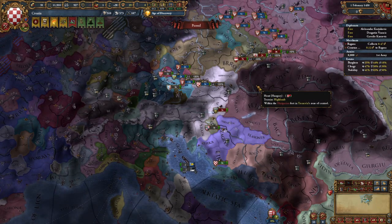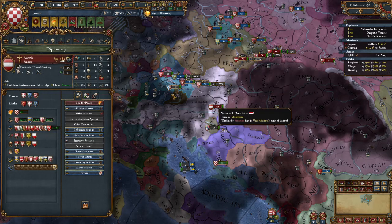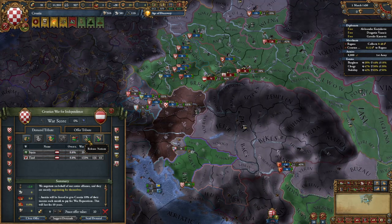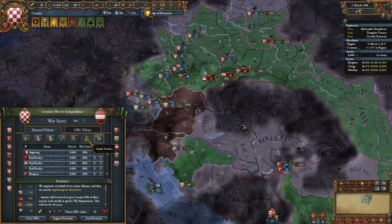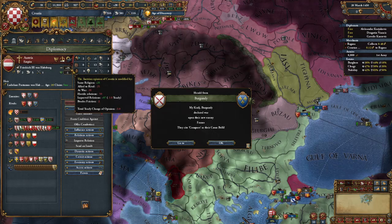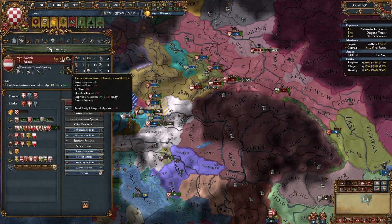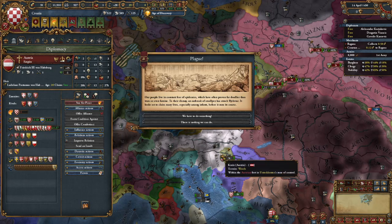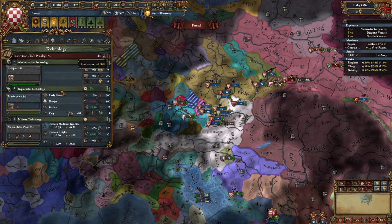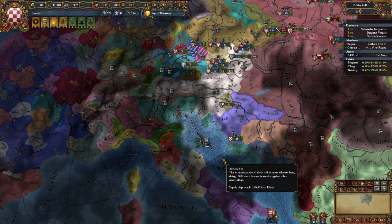The basic peace deal here I would recommend — since you're not co-belligerating them — is war reparations, and then go to Null Treaties and revoke their rivalry with anyone you're allied to. Because if you look at the opinion, they don't like you because you're allied to a rival. Once you break that rivalry, they can't rival them anymore, which means you'll get plus 25, the hostile relations will remove, that'll be about 100-ish, and you'll be very close to being able to join the HRE. So I'm going to go ahead and pause it again.